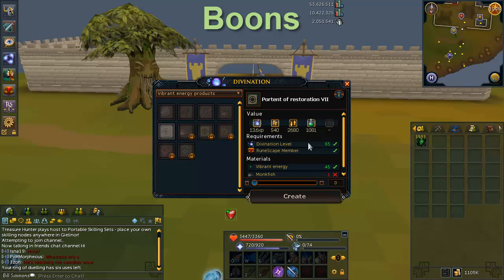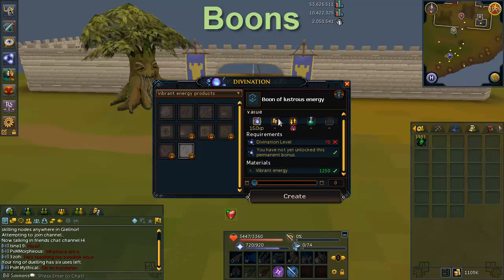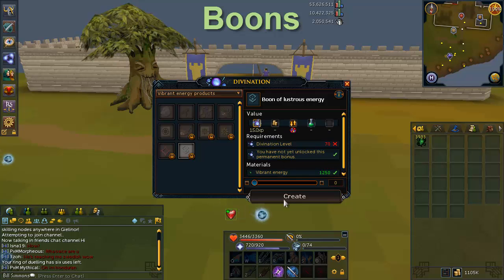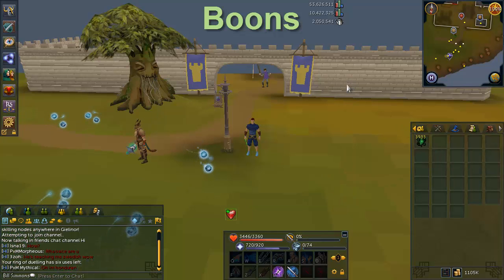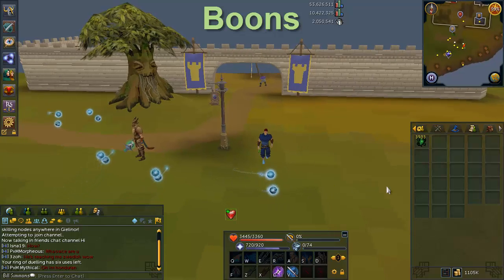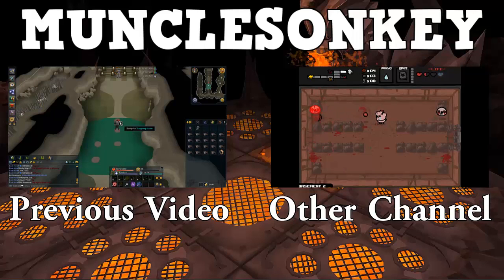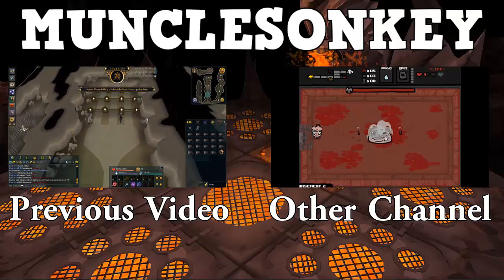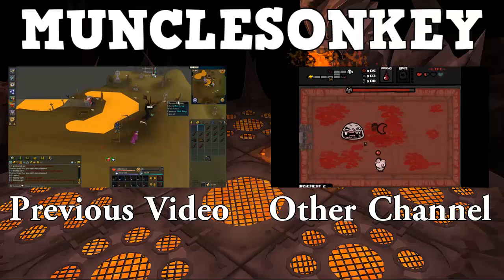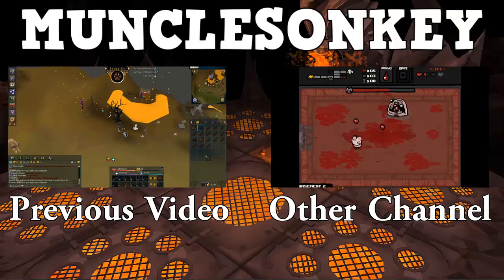The final thing to talk about is Boons. Every time you unlock a new wisp location, use the energy collected from the previous location to make a Boon — it gives about a 5% XP boost, so always do that. There's also an Enrichment Aura available from Solomon's Store that increases your chance of getting enriched energy, worth checking out. Anyway, that's about all for the guide — thanks for watching, guys, and I'll see you next time.